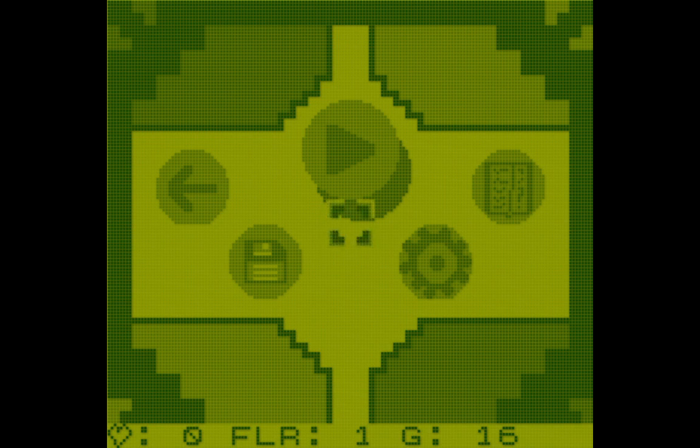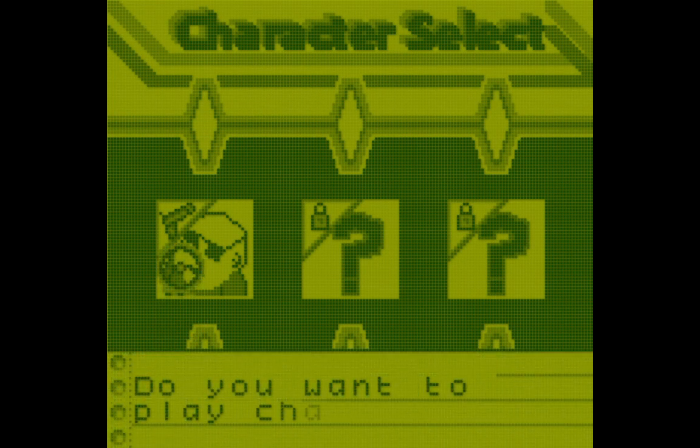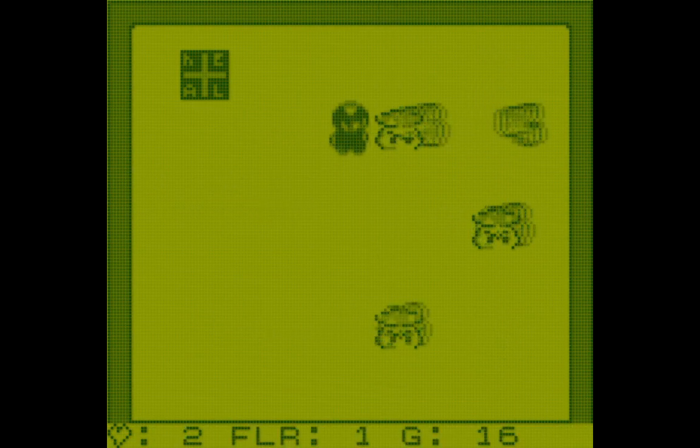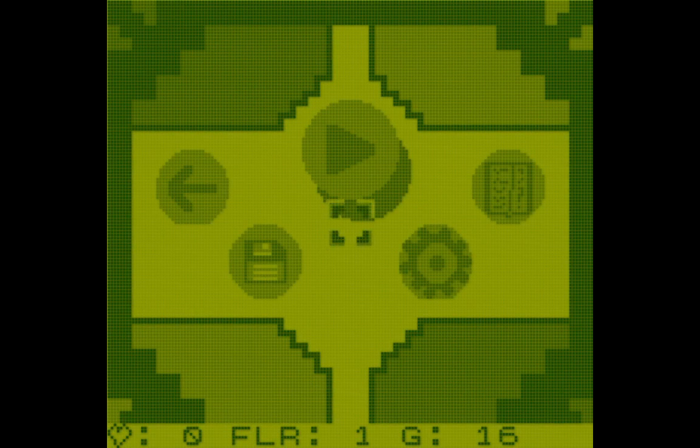I made it to floor one. If I go back in, it looks like I started on floor zero and made it to floor one, but when I replay again I'm back at floor zero, but the floor counter at the bottom of the screen still says floor one.